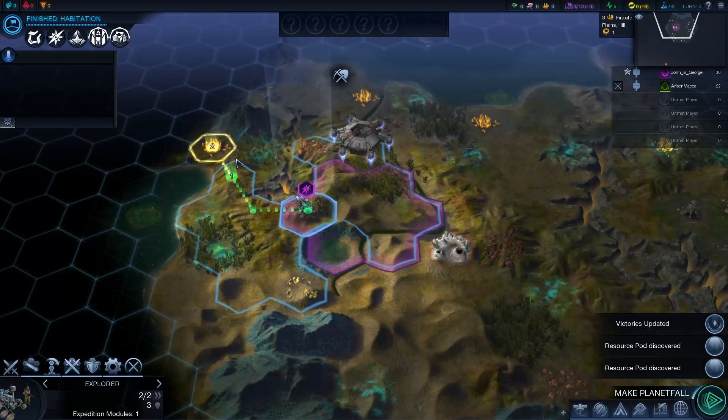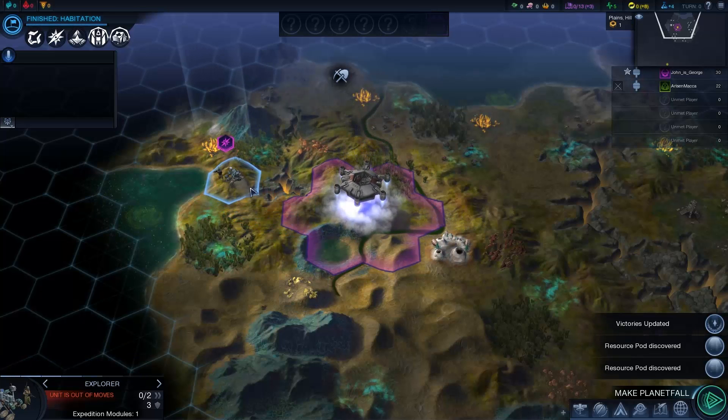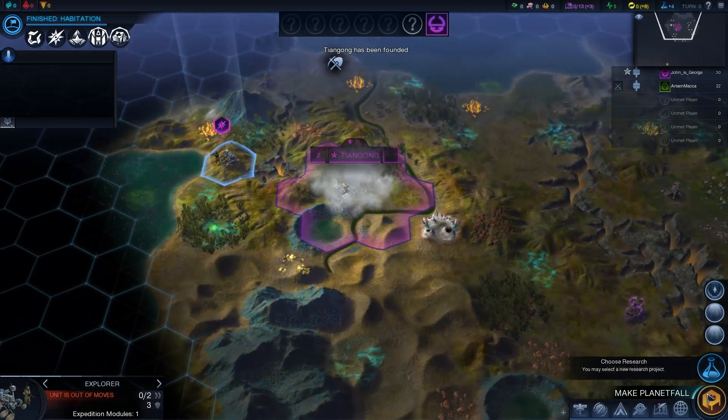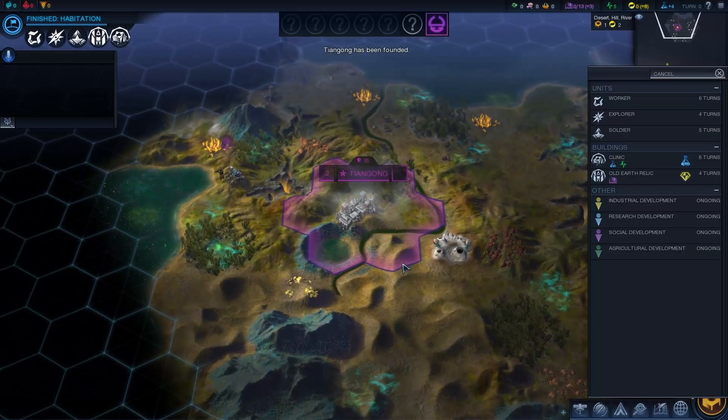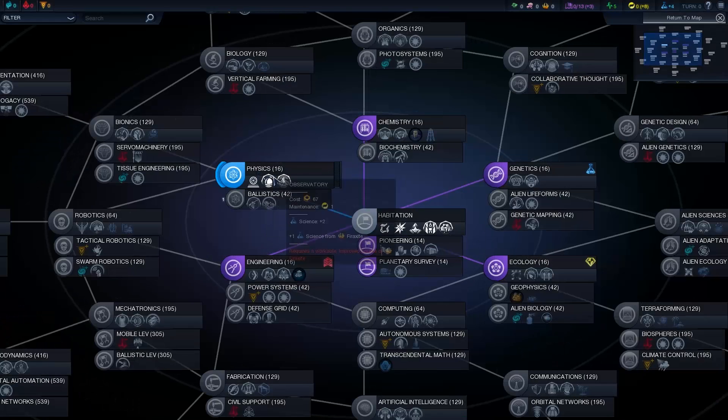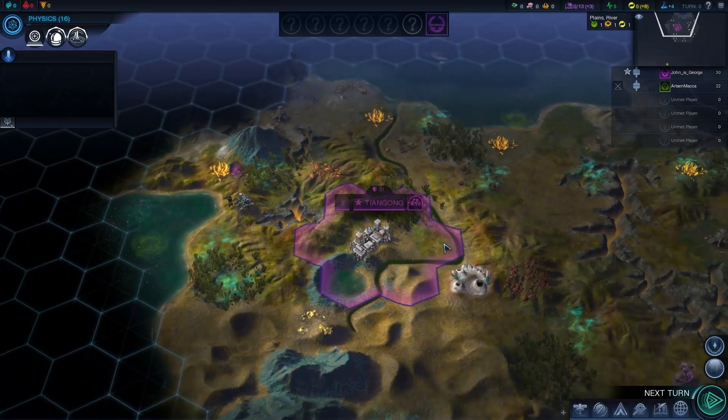If you're having any difficulties trying to host, then check that you've allowed the game through your firewall, and that you've opened the required Tungle port, which is UDP 11155. If you're trying to join and having troubles, also check your firewall. That's pretty much all.